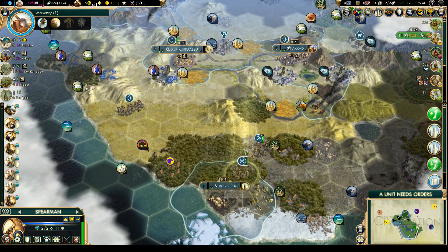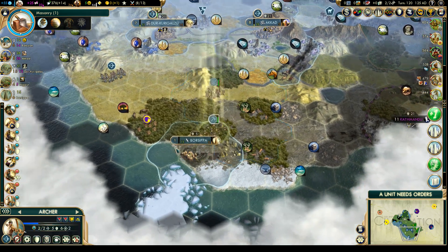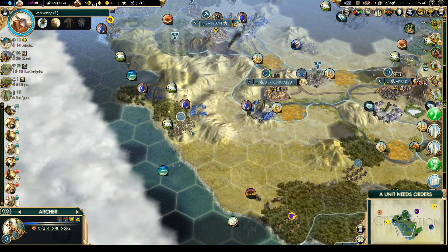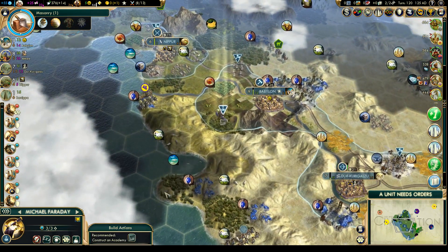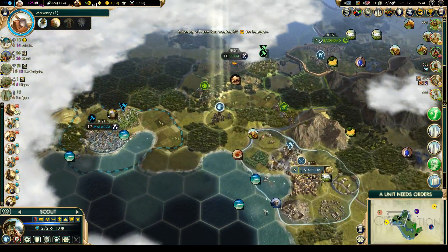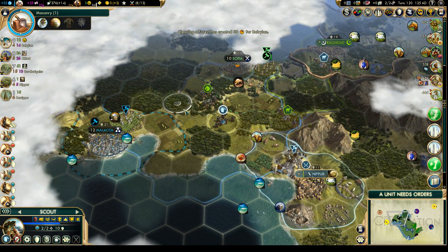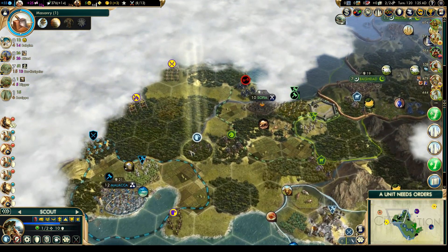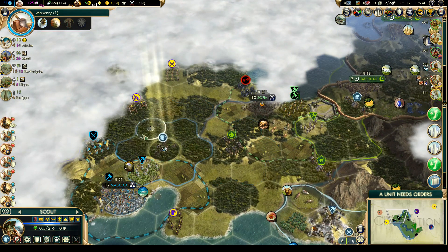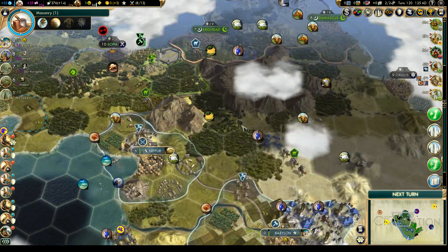Let's move you back north — you can garrison in that place later on. Let's put you over there to watch the coast. Let's get an academy over there — that will be good for some extra science. That skirmisher is way up north there. We might be able to see some more of the world.